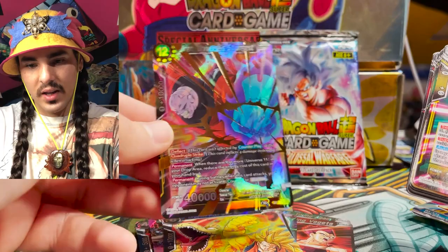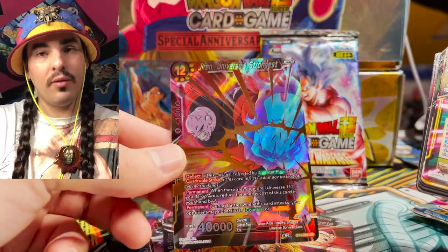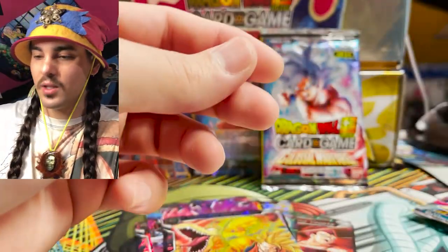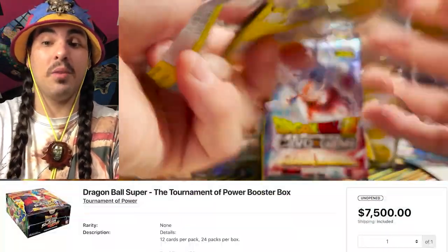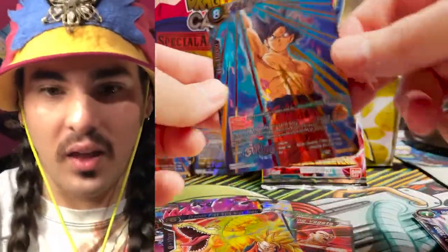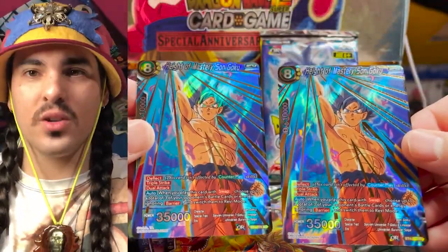What is at the back of this pack? Oh, an SR Jiren! This card is pretty sick - it's got quadruple strike and you can drop the cost if you have nine or more Universe 11 cards in your drop area. This set came out after Tournament of Power, so there are cards that support that arc. Tournament of Power is the most sought after booster set of the Dragon Ball Super card game. Oh - we got another one! What the heck! We got two Height of Mastery Son Goku SRs in one box!